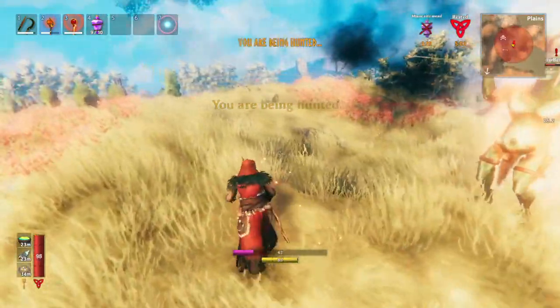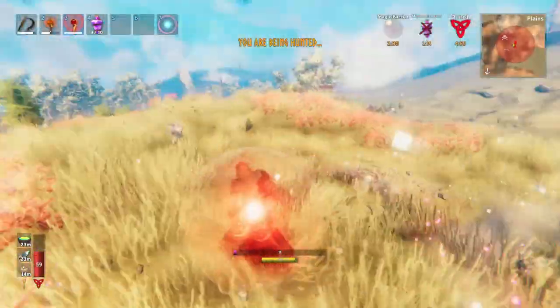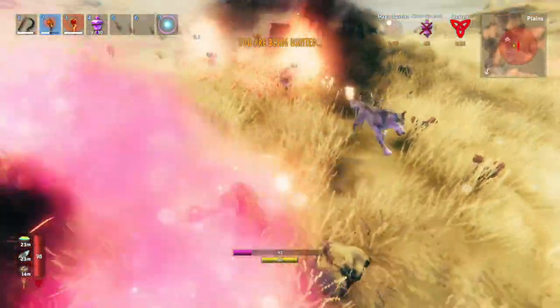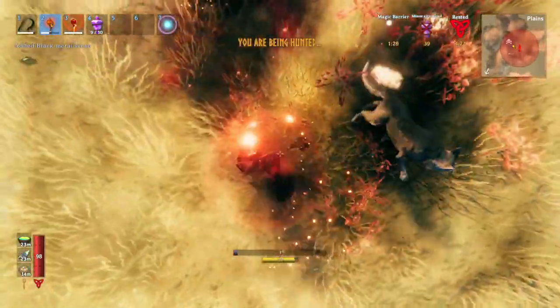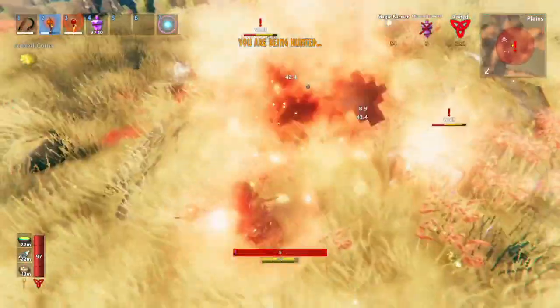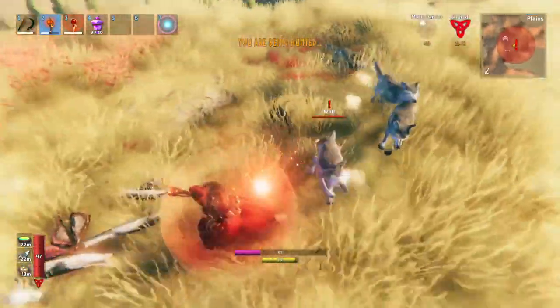Now is the true moment of truth — can I survive this? It is pretty insane how strong this is against the wolves. With the wolves, you can use this strategy — you just look at the ground and then move forward into your fireball blast. The whole video started with my fireball skill being level one, and I was overusing the fireballs a bit there — that's kind of the disadvantage of it.